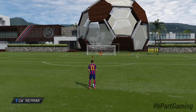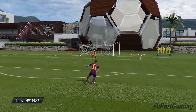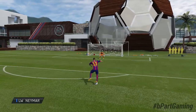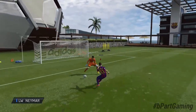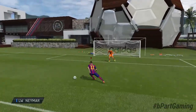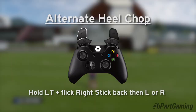The first skill move I want to talk about is the alternate heel chop. It's basically the same as the normal heel chop or elastico chop but in a more exaggerated way — it looks more fancy in my opinion and it's also a bit more useful. There are some situations you'll see later on where it's really effective, and now these are the controls on how you do it.